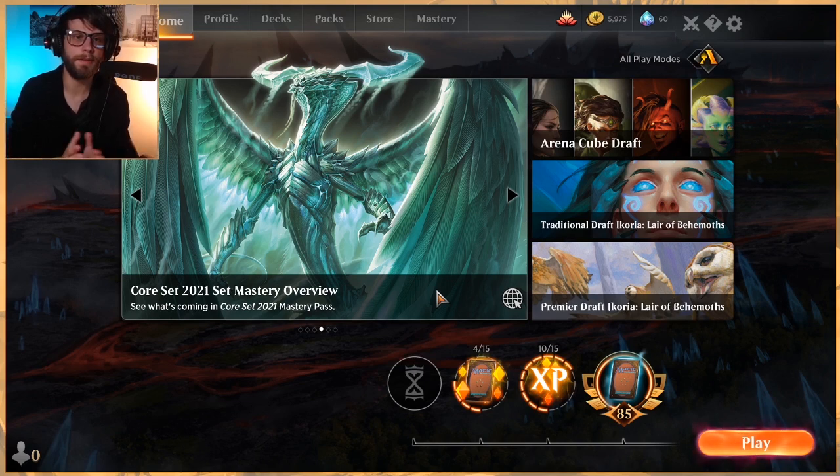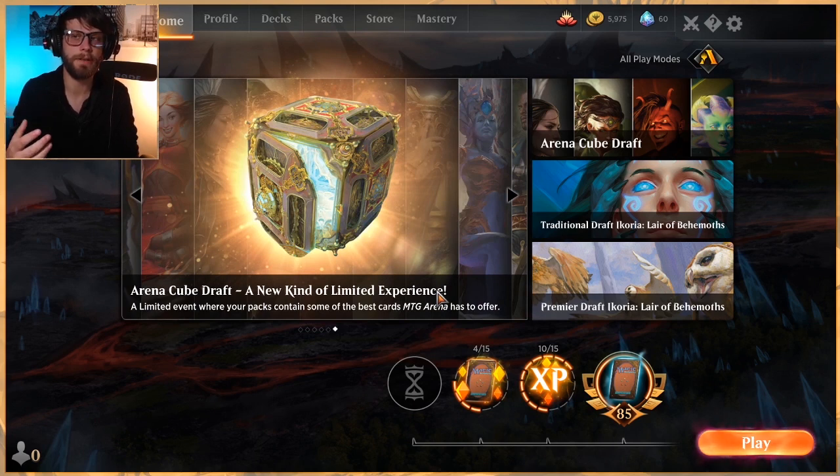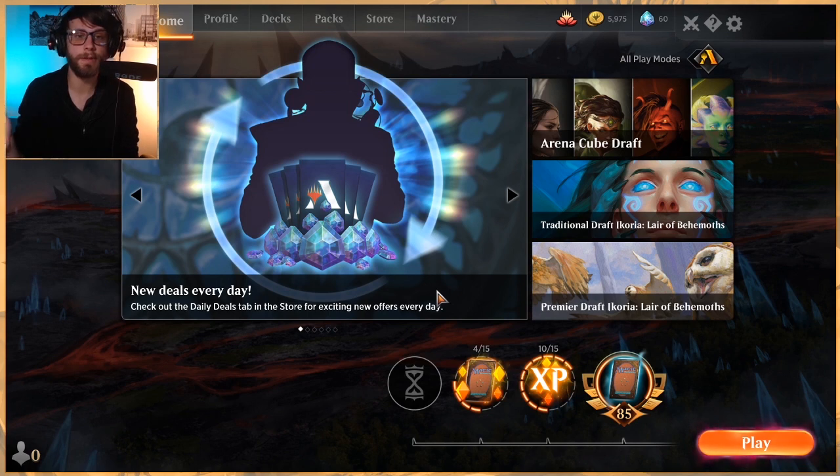Either way, I think this deck was really, really fun to play and it did exactly what I wanted it to do. I would play around with some different compositions - I think you could go the Agonizing Remorse route and really go heavy on the discard to see how that plays out. I really, really liked Theater of Horrors - I was pretty impressed by that card, to be honest. I didn't expect to be as impressed as I was. Planeswalkers are of course fantastic - we really didn't get to see Liliana do her thing, but Chandra was perfect. Exactly what you want in this list - puts a clock on the game, which is exactly what you need.